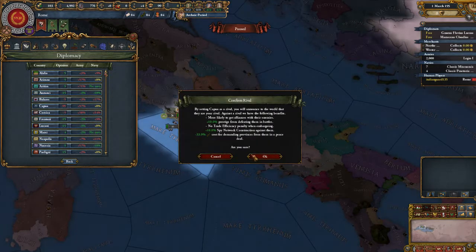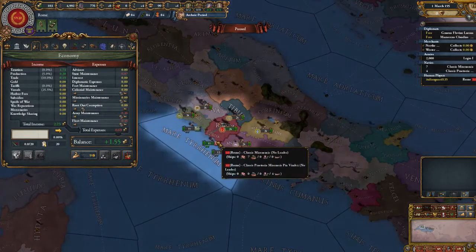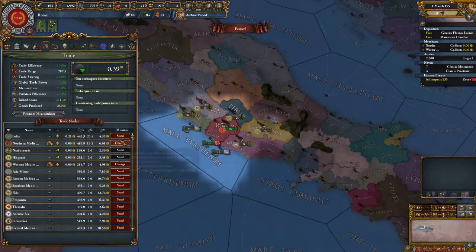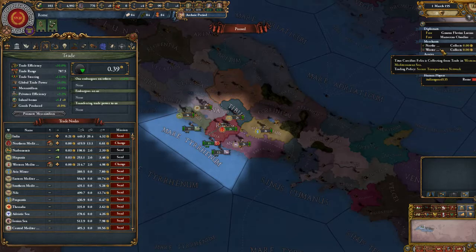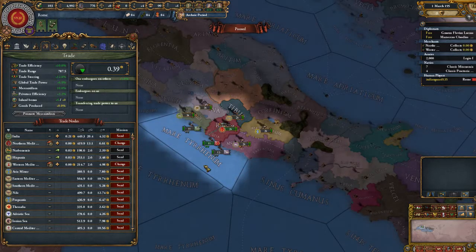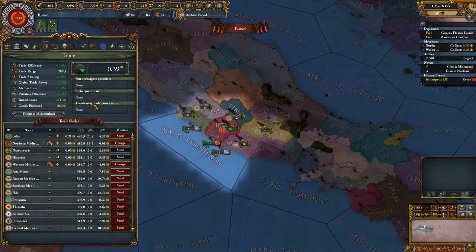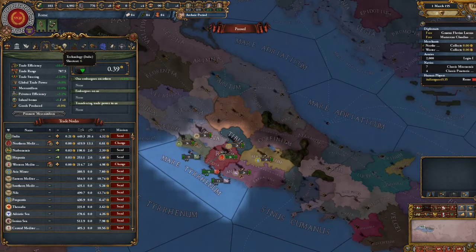Let's go ahead and do Capua. Economy-wise so far — 1.55, not bad. Collecting in the Northern Mediterranean. So this first episode, we are probably barely going to pause. We're gonna go through a little bit of what this mod does.